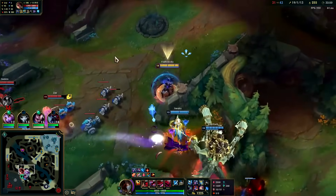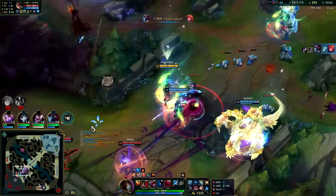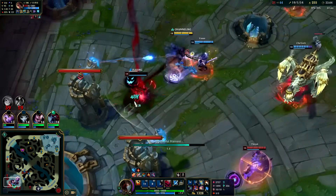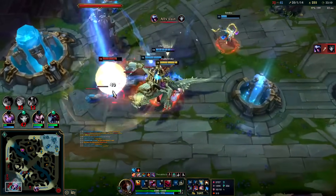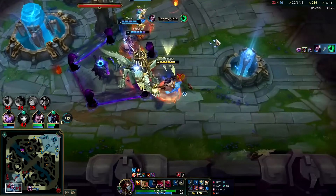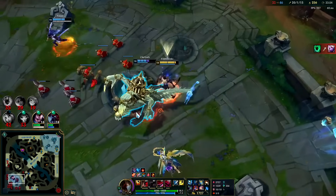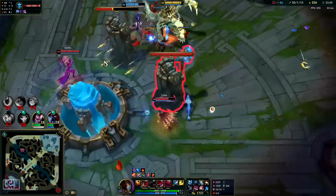Garen R does max damage when they're low. Cho'Gath R is a flat amount — in reality he's just going to save it until it will kill and it stacks, so it doesn't make that much of a difference. I'm faster than you, I'm stronger than you — wow that's some damage. He flayed me out of my Drain — that was a good flay. We got a tank. For the most part tanks are horrible — the only tanks I've seen do well are infinite scaling HP tanks like Cho'Gath and Sion.